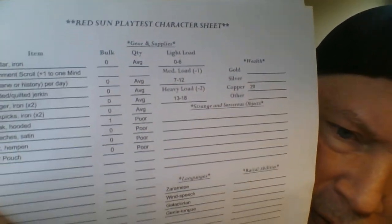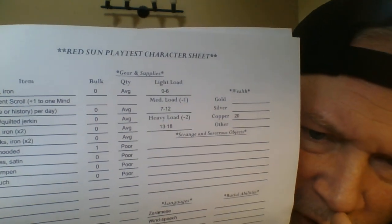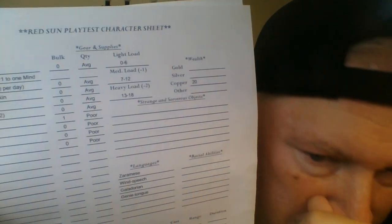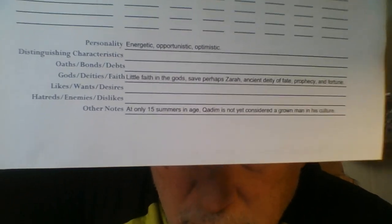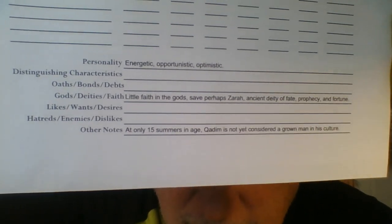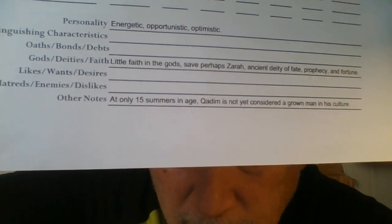Total Carried is listed there too. There's also a section for Sorcerous and Strange Objects — basically magic items, with a little more sword and sorcery flavor. At the very bottom, before we end the video, his personality is energetic, opportunistic, and optimistic — kind of Aladdin.